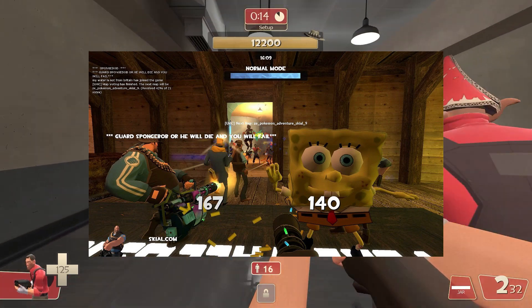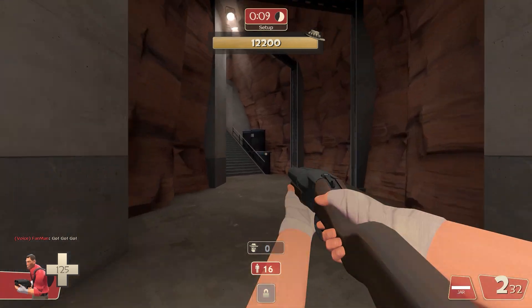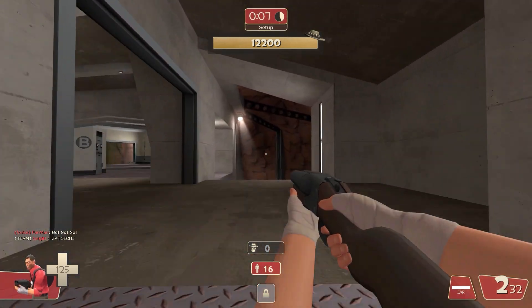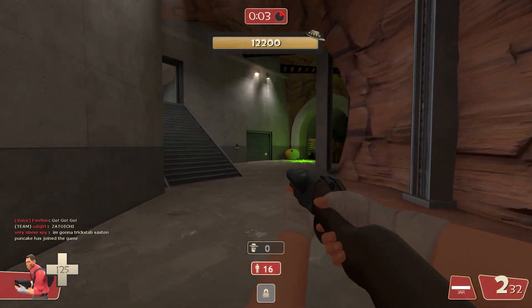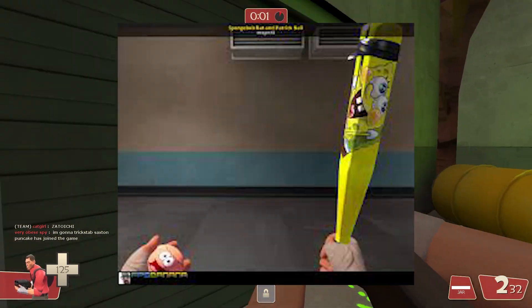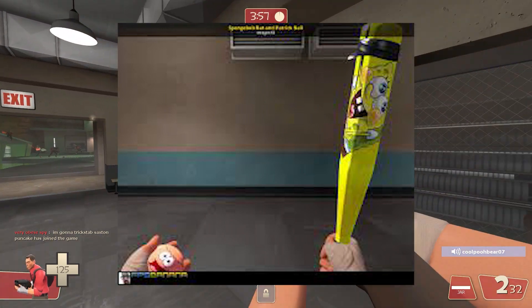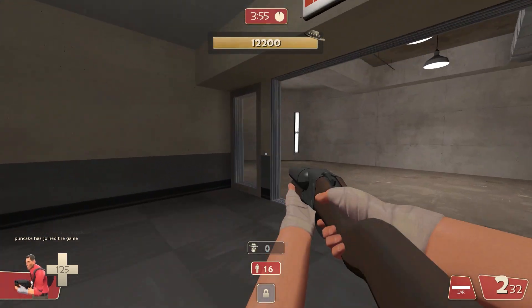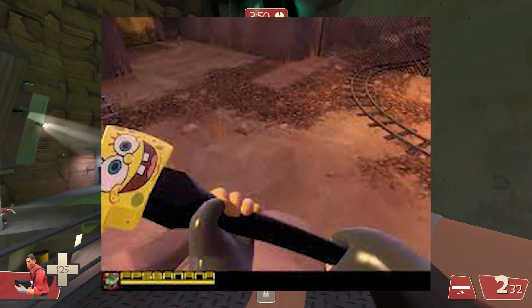So, this is going to be an update even bigger than the other one — this is a Spongebob update. And what we're going to do is add Spongebob, and it's going to be a sort of battle for Bikini Bottom. There might even be a Spongebob Bat, though I'm not really supposed to say a lot about that one. Maybe I'll give you a slight taste of the Spongebob Axe, which may or may not get added. I'm just a dataminer here.